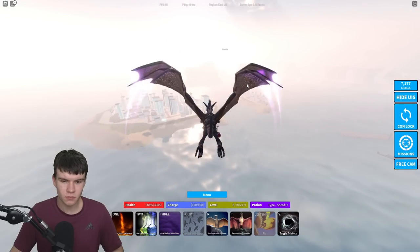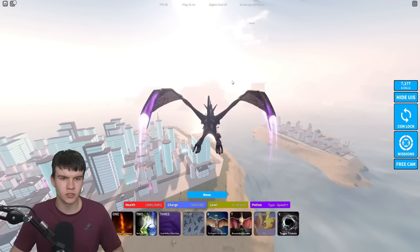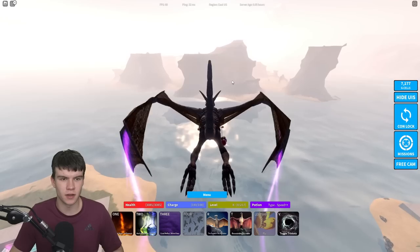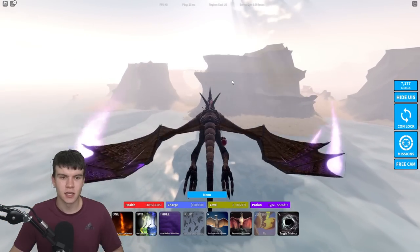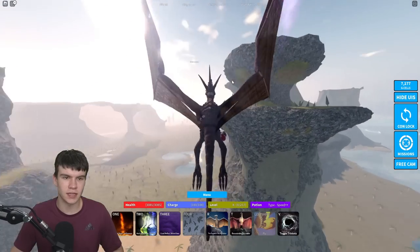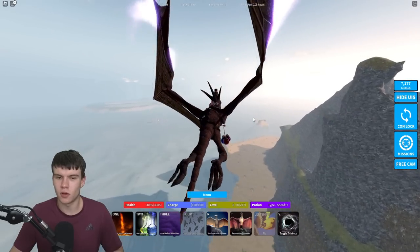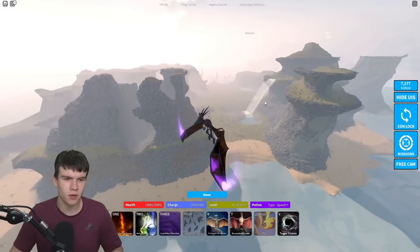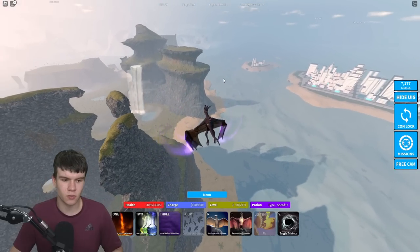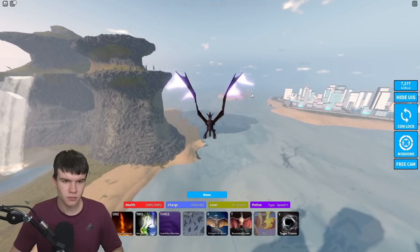I'm quite glad I've got this kaiju equipped — I think this might be my fastest flying one. Birth Island is just down there, so we're going to fly all the way over there. Here we are on Birth Island. I'm going to be showing you where you can find the UFO here.